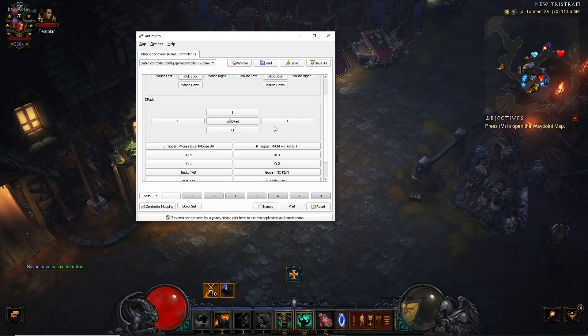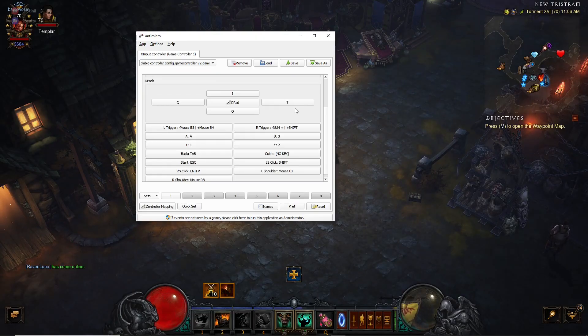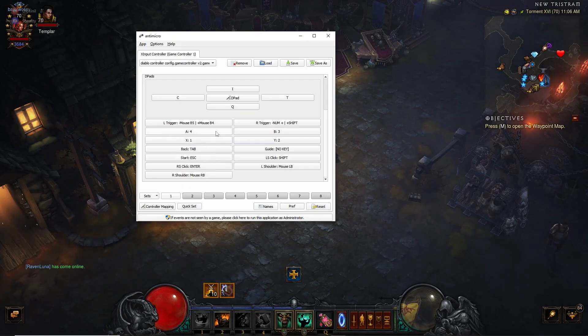For the directional pad I assigned some basic abilities: inventory, character sheet, town portal, and my potion. Then for the other buttons — the A, B, X, Y, triggers, bumpers, and start — you get to choose whatever you want. I set my left trigger to force move and my right trigger to stand still and cast, which made the most sense to me. I originally had them programmed as left and right click, but it was clunky, so I moved left and right click to the bumpers instead.